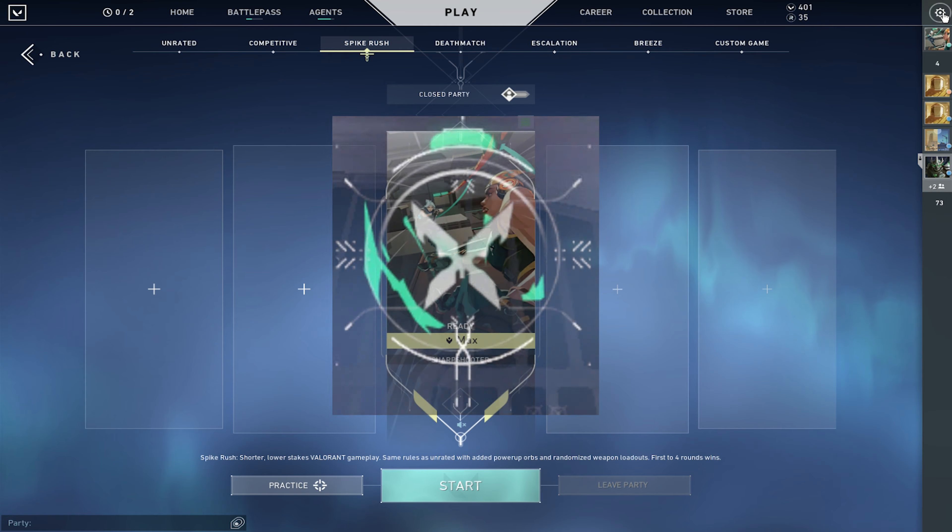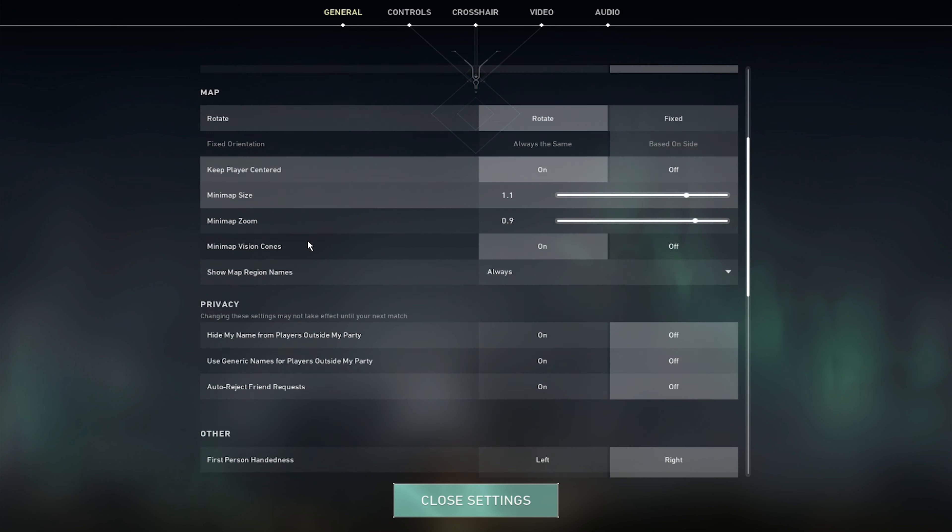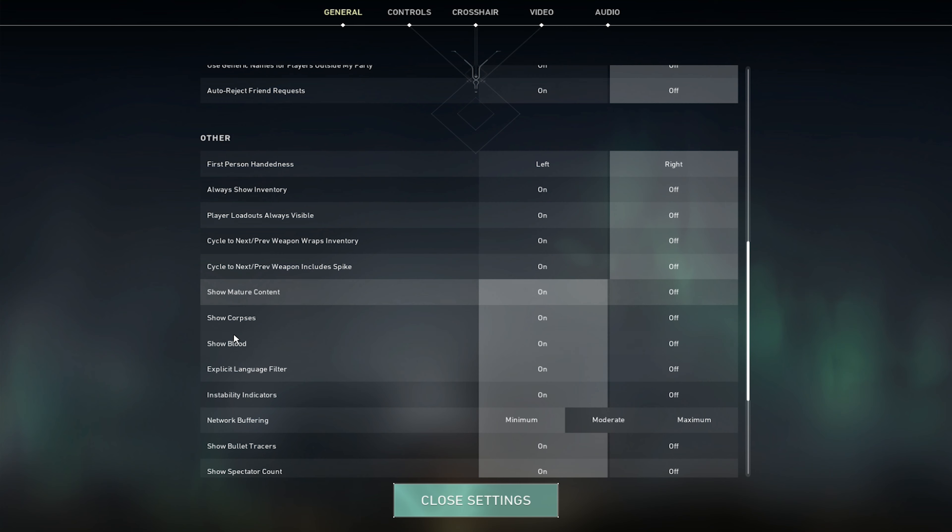This is really easy to do. All you guys have to do is head over to your settings right here, then go to General, scroll down to Other, and then scroll down until you find Show Mature Content.